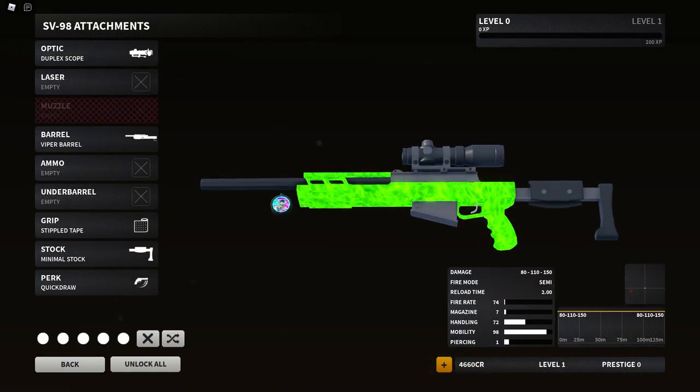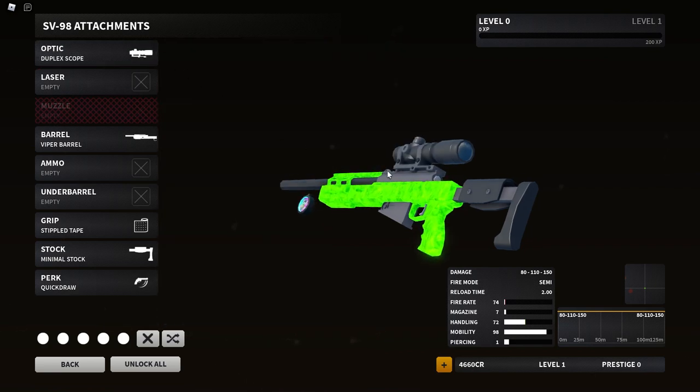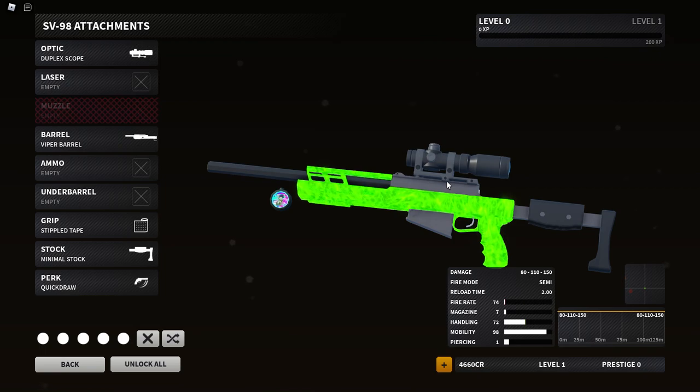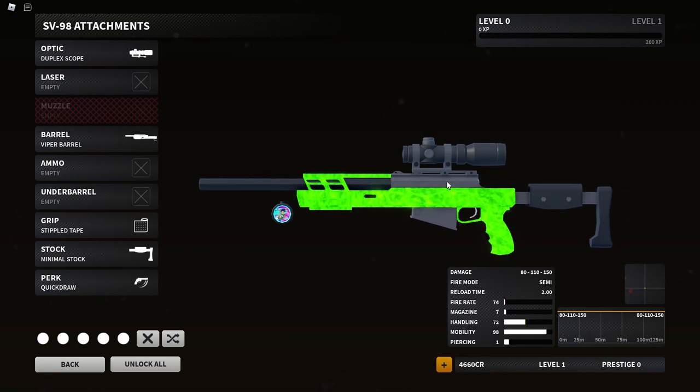Right now I have this as my setup. I just got this scope because we don't have the lightweight scope — otherwise I'd definitely be using that. I want a sniper scope because I understand why people want to use red dots or the irons, but for me, I like scopes. Don't remove my sniper scope off my sniper, please. I like my scope.